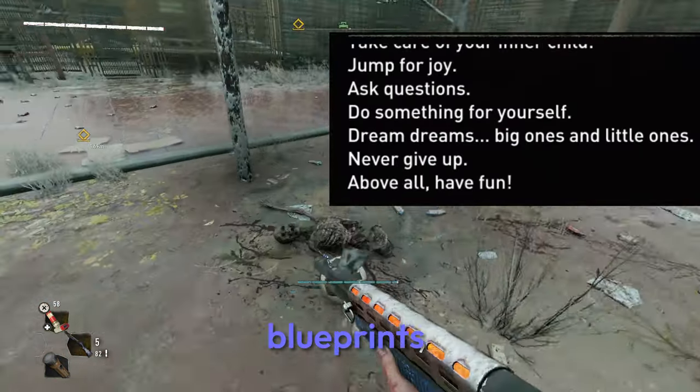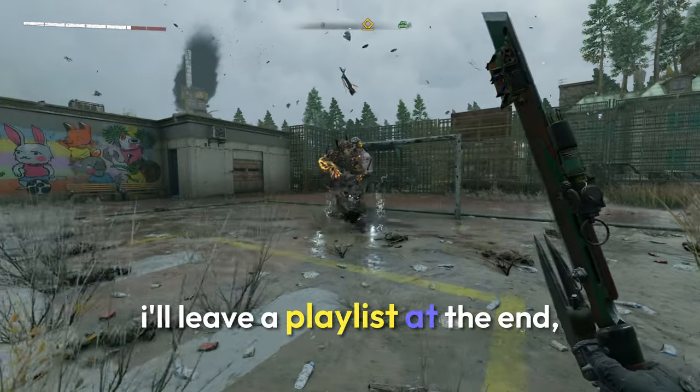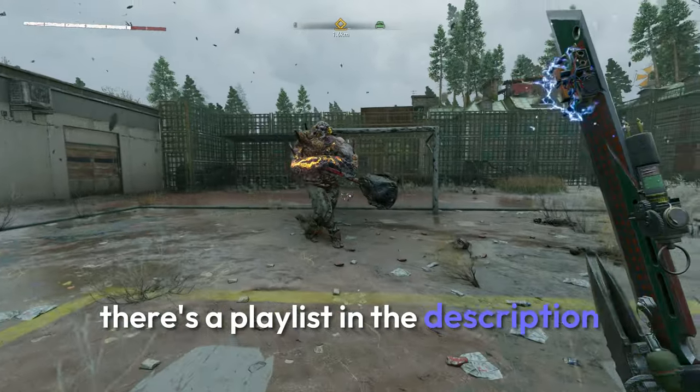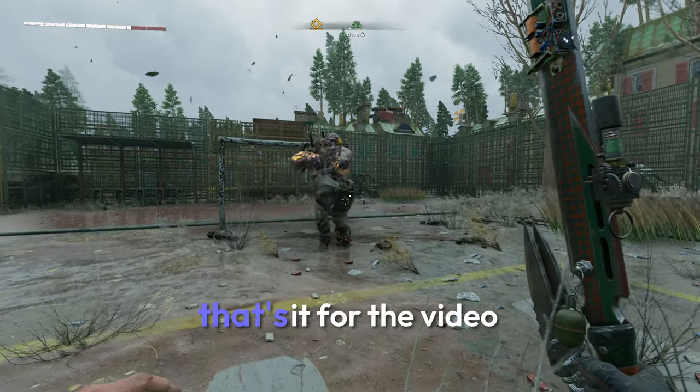If you want to check out other weapon blueprints, there'll be cards on the top right corner of the screen. I'll leave a playlist at the end and there's a playlist in the description at the top. You guys can check that out and find some really good weapons. But other than that, that's it for the video.